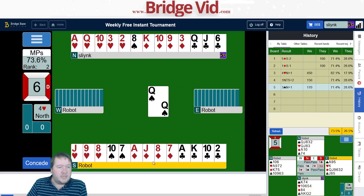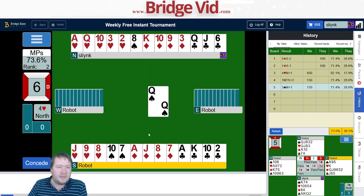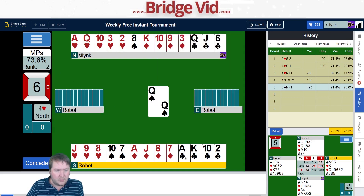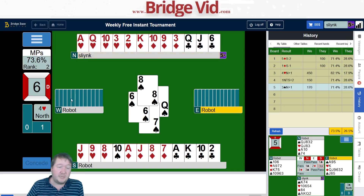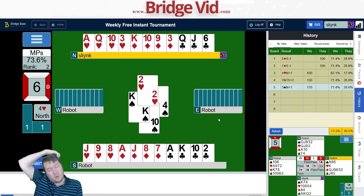Twelve opposite thirteen — they have a ten-card spade fit! West overcalled, east jumped. Spades are either five-five or four-four. Queen of spades marks west with the ace-king. We've got 25 points, so there's 15 missing — they overcalled so it could be eight and seven, nine and six, ten and five. Seven points in spades in the west — that's the bulk of their points. We've got a two-way guess in diamonds and the beer card.